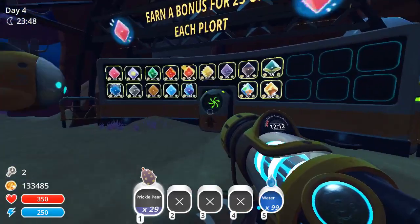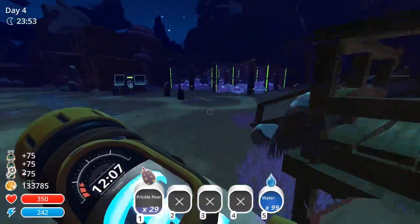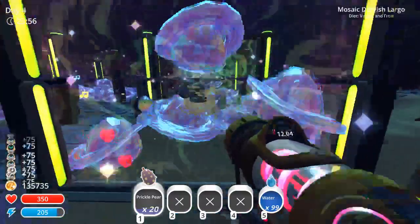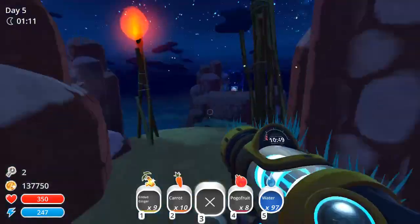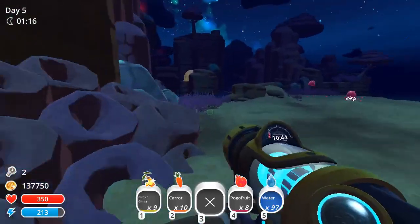With all that sorted, I have now completed all of the bonuses for the game, meaning my score will get the max multiplication it can. Now all that's left is to farm up some cash. I feed my slimes for the drones to harvest, then grab some ginger and head to Cat Island. I haven't actually done as many gold Gordos as I should yet, so now is my last chance to get them in.